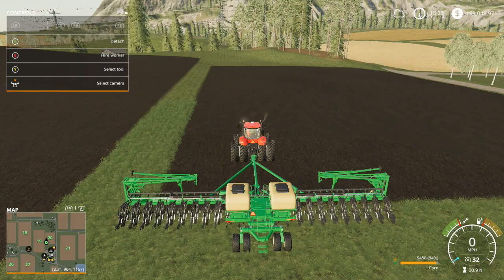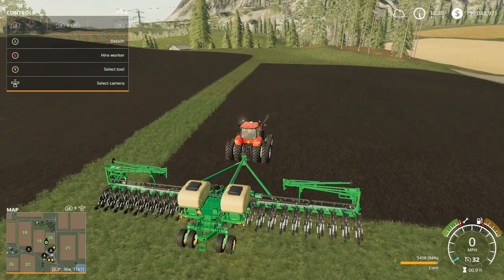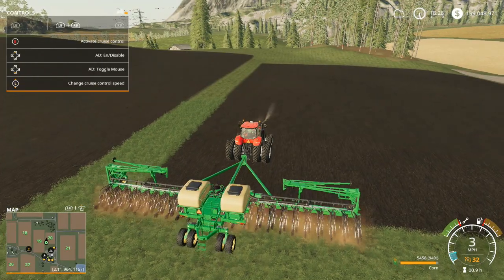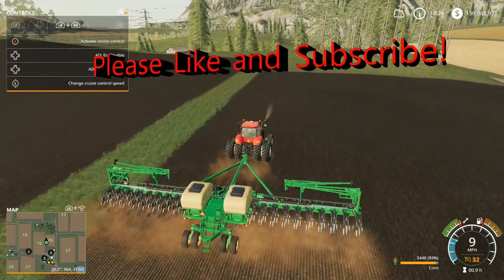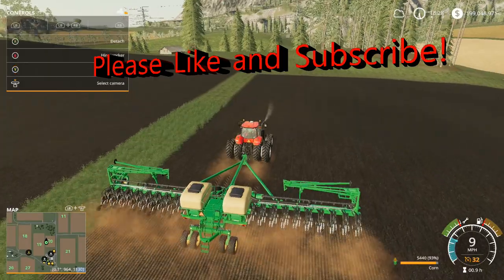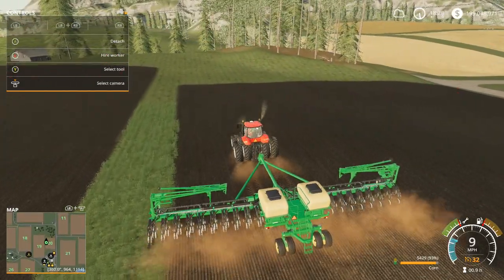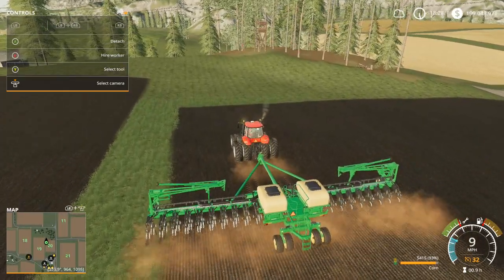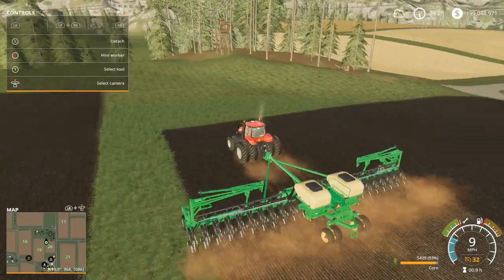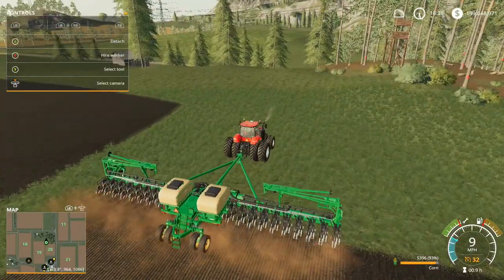Here's what's going to happen: we're going to drop the planter down — it's already down — we're going to turn it on and go into cruise control mode and start planting our seed. We're now planting corn. I'm also going to show you guys a fast way to make your corn grow. We'll get this whole little field done.